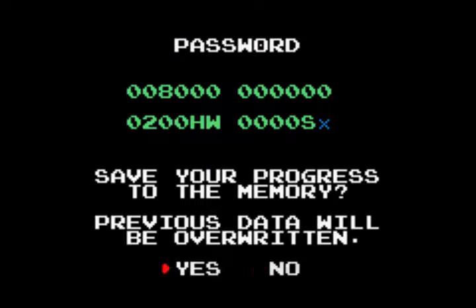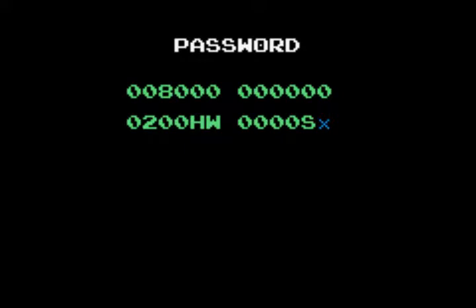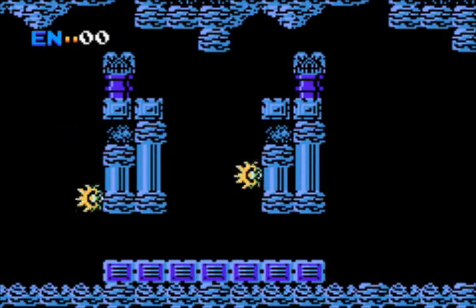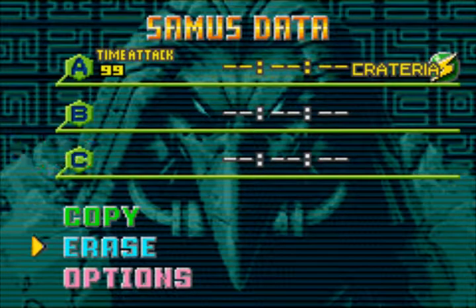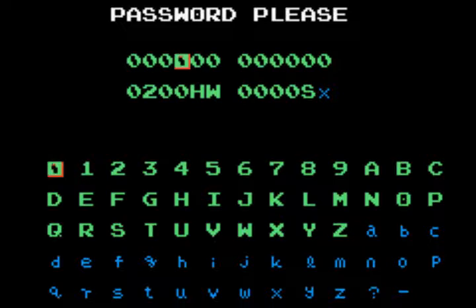When you die, the game gives you a password. This password can be entered in the password screen — since the original Metroid didn't have a save feature. When you enter that password you restart not at the exact point where you died but at a checkpoint with all the upgrades you'd collected. That in-game menu acts kind of like a pause screen that you can use on whatever screen you want in this original Metroid. You can access it by pressing L plus R at the same time.